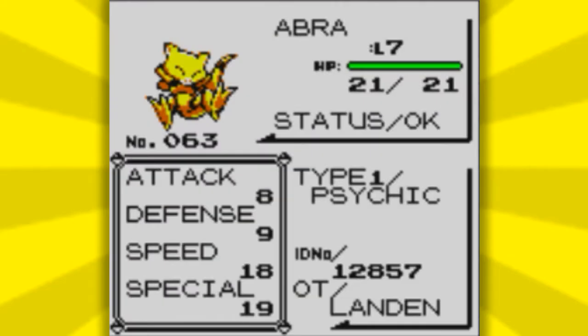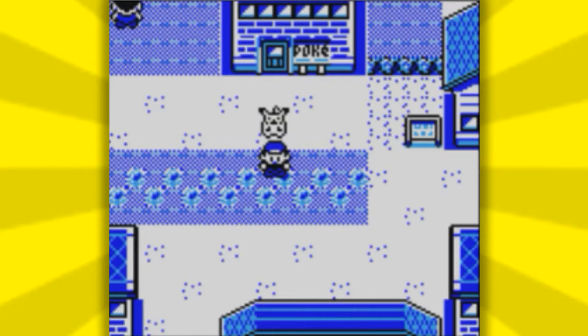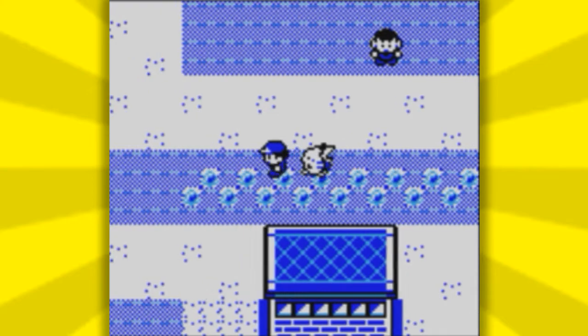Once you have caught your Abra, the next step is to go back to the Pokemon Center. Once you are back at the Pokemon Center, make sure you heal up your Pokemon. I have already done so myself. Then after you do that, you have to travel up Nugget Bridge onto the next route.